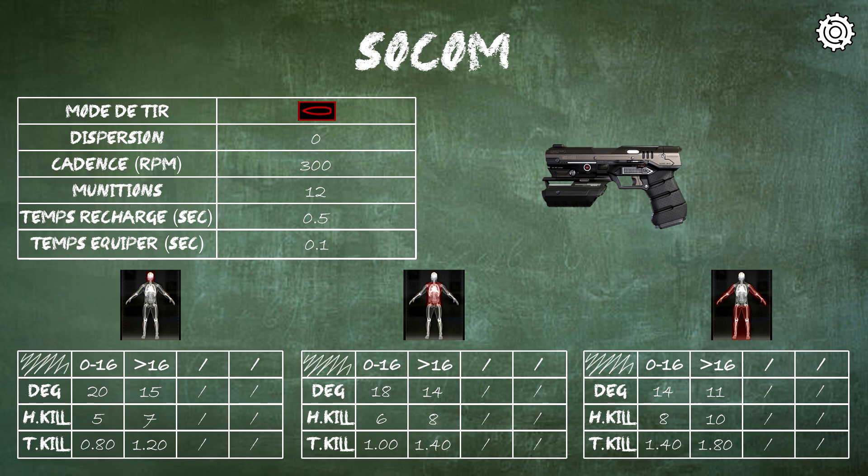Now, what information is in the table? To explain, we'll use the middle table — body damage. The first column is information: damage, H.kill (the number of hits needed to get a kill), and T.kill (the time needed to achieve the kill). The first column is the first damage zone, from 0 to 16 meters. Then the second range, which is beyond 16 meters. For the SOCOM there are only two ranges; for some weapons you will see three or four columns, each with a damage drop when moving to a higher range.